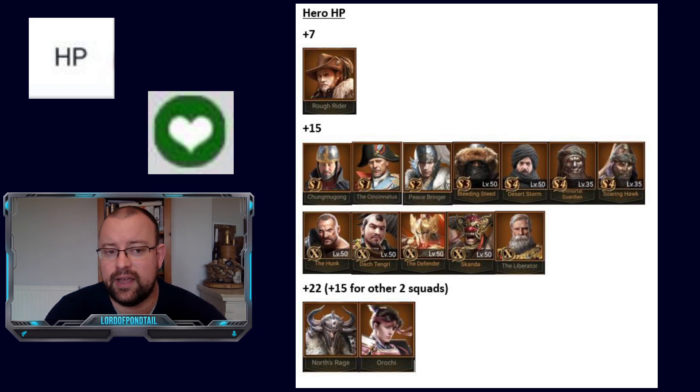In SX1, we've got the Hunk — a footman hero. In SX2, Tangri — footman hero. In SX3, the Defender — an archer hero. In SX4, Skander — a footman hero. And in SX5, Liberator — a footman hero. So you can see that there are no cavalry heroes giving you a HP boost, and we're going to find out the reason for that in a minute.